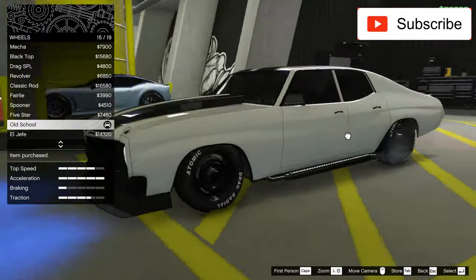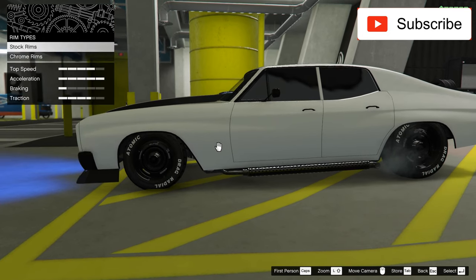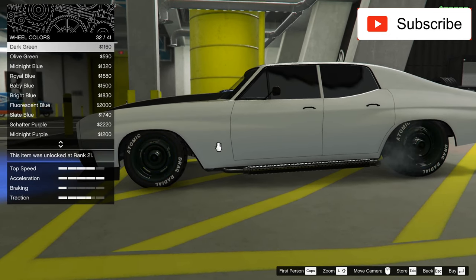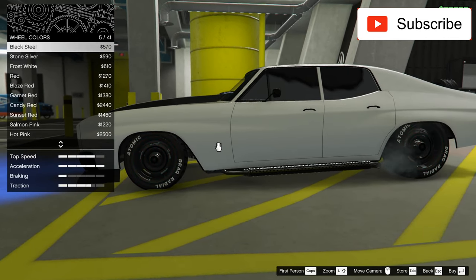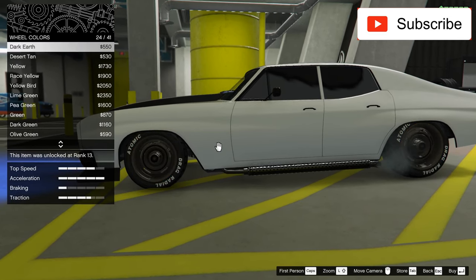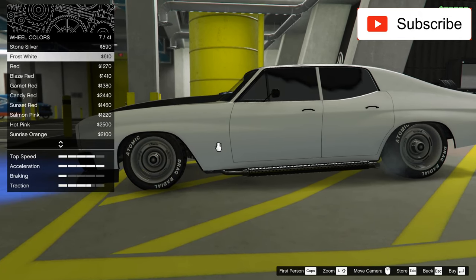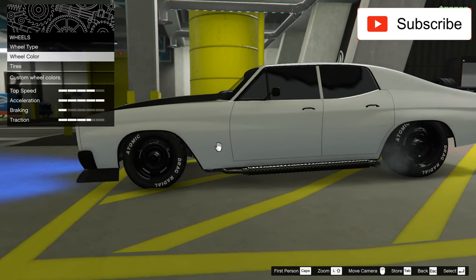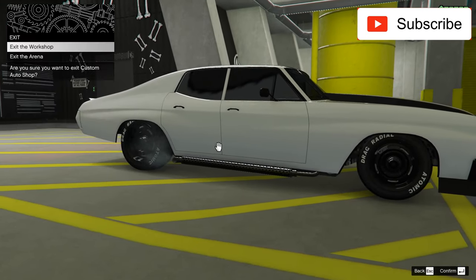Yes, I think I just found them! These old school rims are insane — I love them. Let me show you how ugly it will look with some white wheels. I found frost white — there it is. It's just looking ugly. The tires I already have are bulletproof with black tire smoke. Let's take it outside and enjoy this beauty.